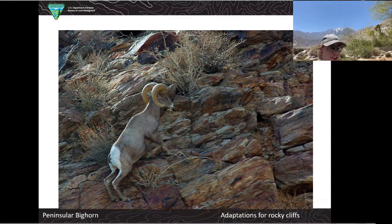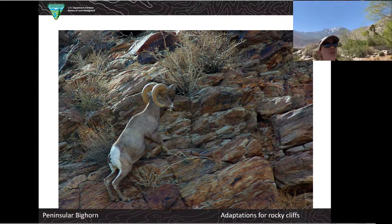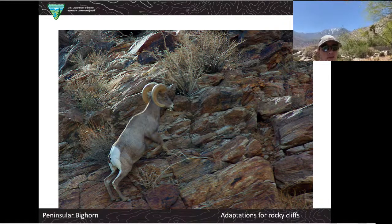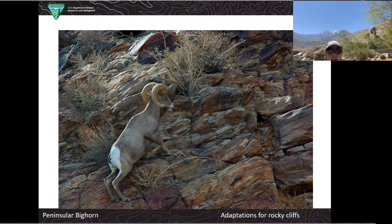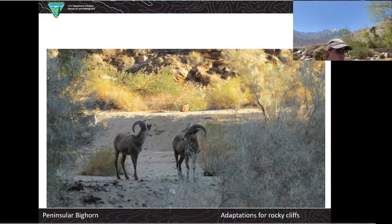Some facts about bighorn sheep: they live in groups called herds. When they are born, the babies weigh about 8 to 10 pounds, which is about the size of a very large human baby. But unlike a human baby, a baby bighorn sheep can start walking within just a couple of hours of being born, which is pretty incredible. This is really important because they live on really steep slopes in the mountains. They blend in with their environments — they're kind of gray, brown, whitish — and a lot of times you won't even see them until they start moving up the slope.